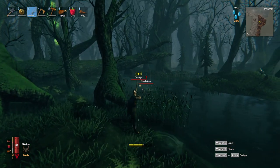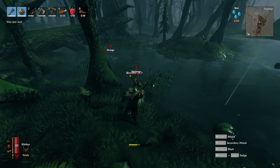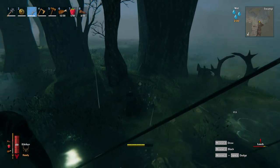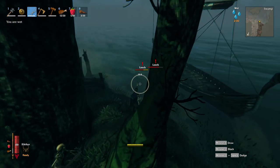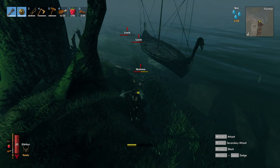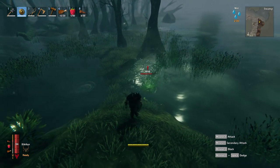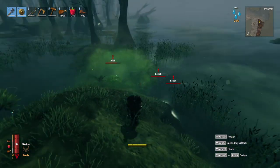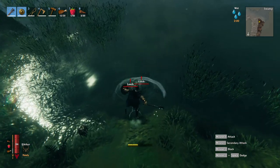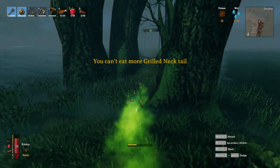The draugr also spawn as an elite from time to time — these are very strong so fight them wisely. They drop entrails and occasionally a draugr trophy. There are also leeches in the water. They are very annoying but very easy to defeat with a bow. Don't fight them in the water — if they hit you they will poison you, and that could be the end of you. A leech always drops a blood bag. The most annoying enemy in the swamps are the blobs — big green jumping blobs that come straight for you. Their poison damage is very dangerous and you want to avoid close combat as much as you can. If you already have an iron mace you can one-shot them; if not, use your bow. Blobs always drop ooze and sometimes a blob trophy.